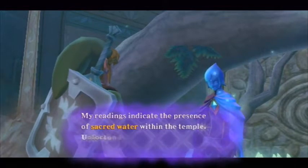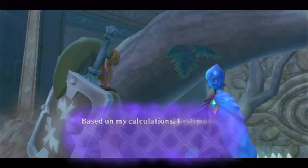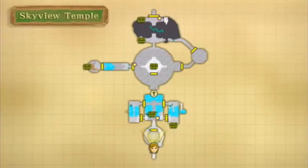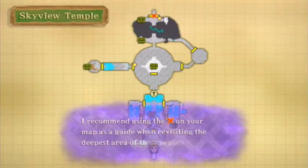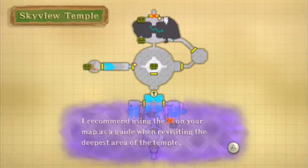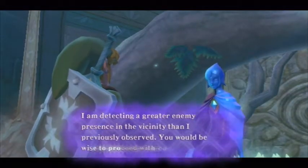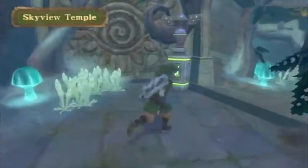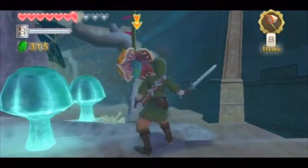My readings indicate the presence of sacred water within the temple. Unfortunately it is not possible to use your dousing ability here. Pretty much everything is locked again — all the doors. Well, not all of them — you can see this one locked door, so it's not that hard. The cool thing is there is a boss — well, not really a boss, more of a mini-boss, but still cool nonetheless.